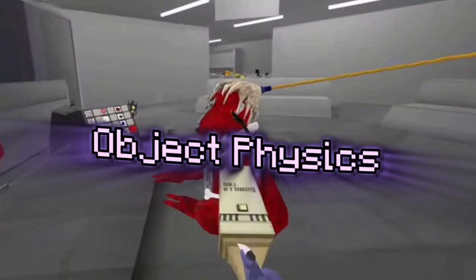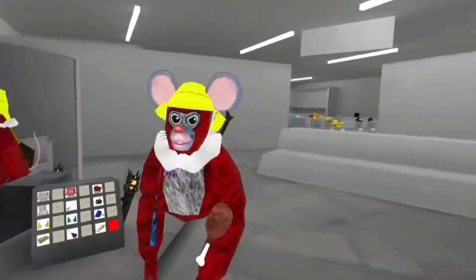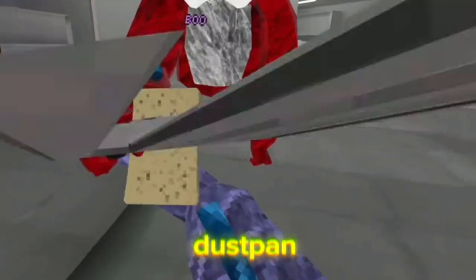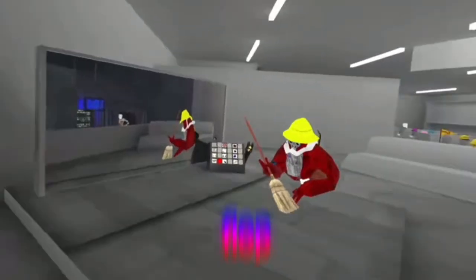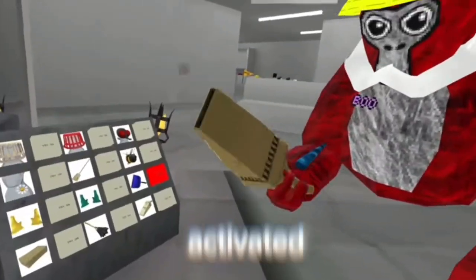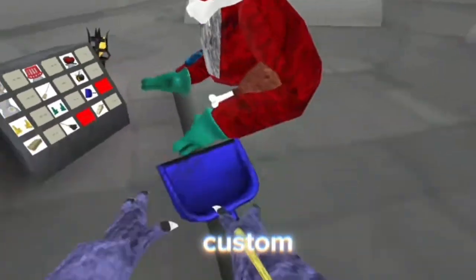The last thing you guys might have missed if you didn't try on any of the new cosmetics is that almost all of them have some physics to them. For example, you can squish the sponge, the dust pan can flop, the mop can flop, the tail of the rat costume can move, the dust sucker can be activated, and the gloves make custom sounds.